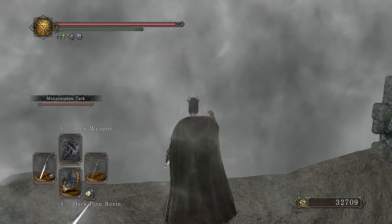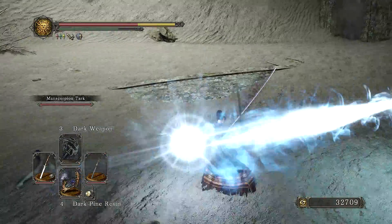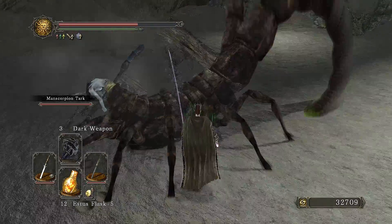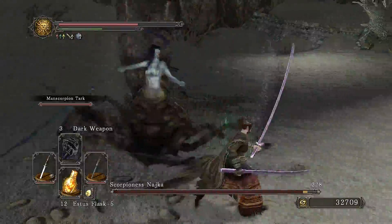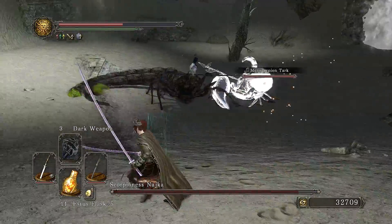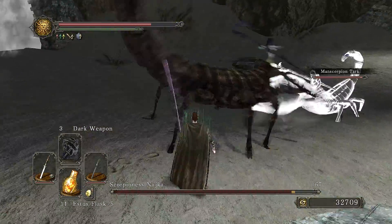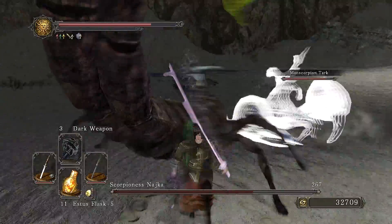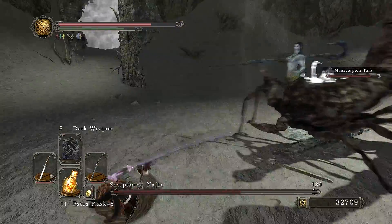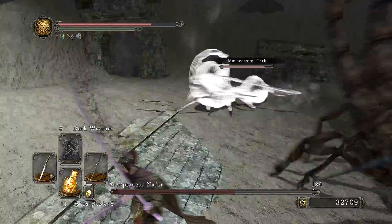We're going to move right along to taking out Scorpioness Najka. I have Manned Scorpion Tark in tow because I like him personally. Is he useful? Kind of, for a meat shield — doesn't do a whole lot of damage, but he is really good for getting her attention. Now, it seems that Najka may actually have some resistance to dark attacks, so using Dark Weapon and a Dark Pine Resin may have not been my greatest idea to date. But that's okay because she gave me a pretty decent fight, and Manned Scorpion — he did his best. He got an E for effort.